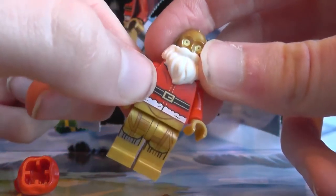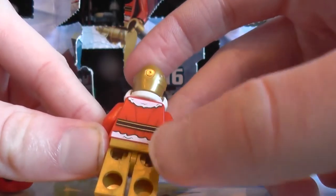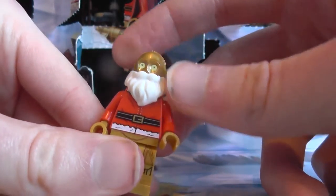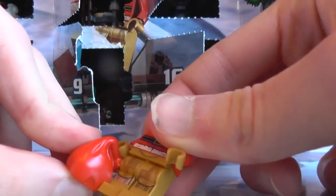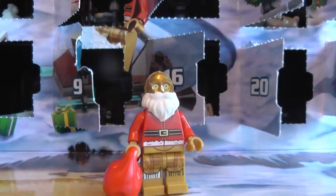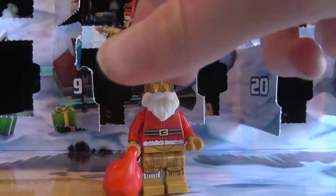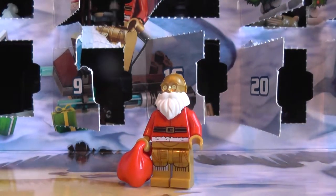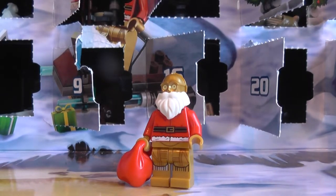Okay everybody, hopefully you can see him better now. He's got some nice print on the legs and a little bit of silver there. He's got this nice Santa torso, and the belt continues around the back with like fake fur, and of course he's got a beard. This is one of my favourite LEGO Star Wars Santas, actually — but Santa Yoda is still one of my favourites. But man, this exclusive minifigure, it's perfect.